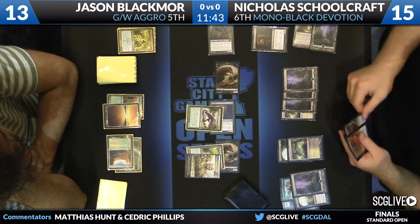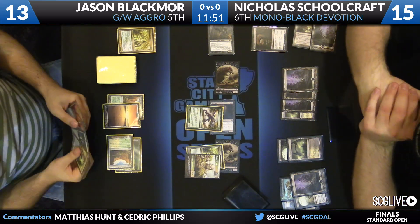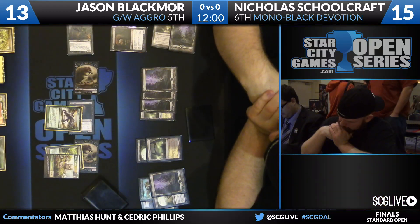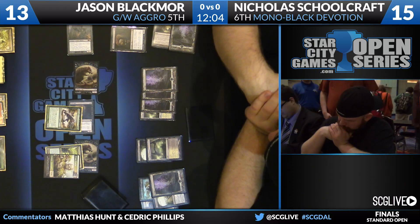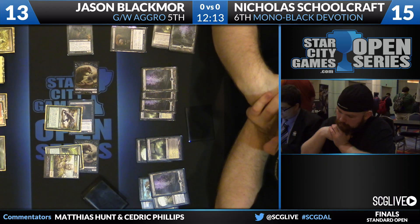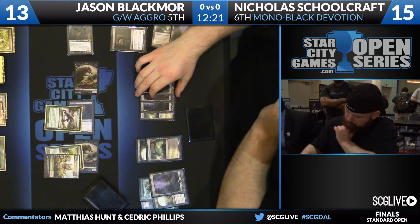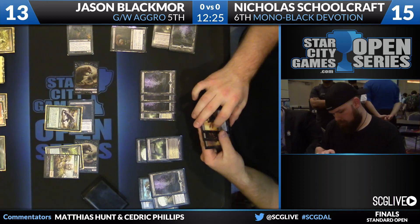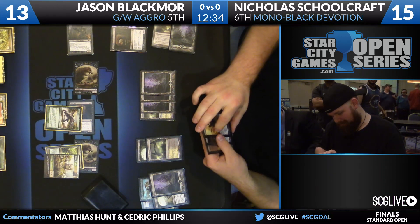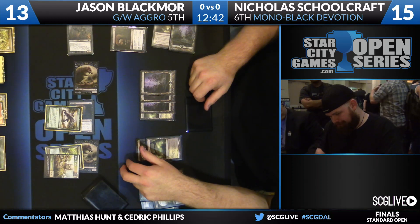A Pack Rat and a Lifebane Zombie are going to come through with some double blocks taking place. Schoolcraft knows Blackmore's hand from the Lifebane Zombie, so he knows to be wary of a Celestia Charm. In this situation, if Schoolcraft does nothing, he's okay — if he just orders blockers and lets damage resolve, that's fine too. It's really hard for him not to play this to a winning line. He's reached the critical mass of Pack Rats needed, and it's all on Blackmore to make a move since Schoolcraft is winning on all fronts.